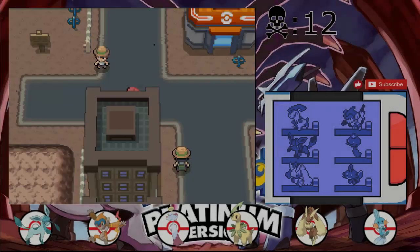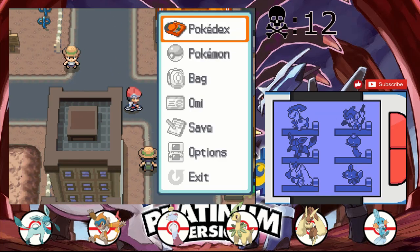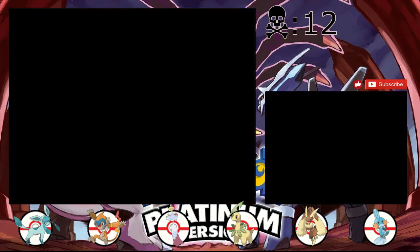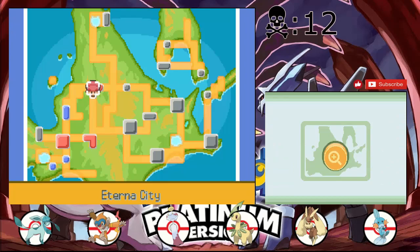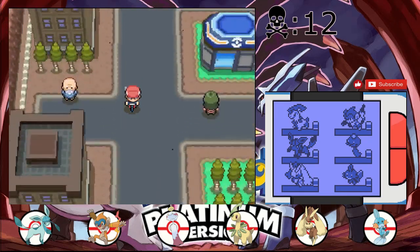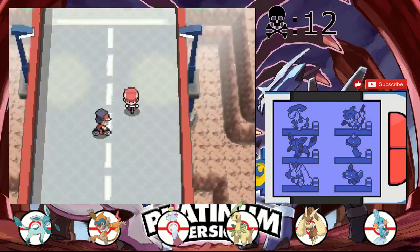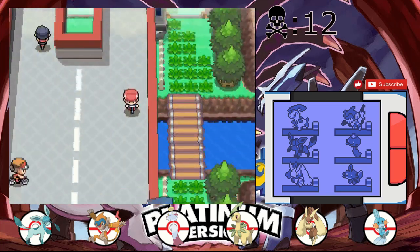Hey guys, welcome back to Pokemon Nuzlocke Platinum. Last time we beat Jupiter and Team Galactic, and this time we're gonna head to Hearthome City. I actually have no idea where we're going so I'm gonna check the map real quick. I don't think we're supposed to go to Celestic Town - I think we're just supposed to head down Cycling Road one more time, and that should take us to Mount Coronet, the south version, so I can head to Hearthome.